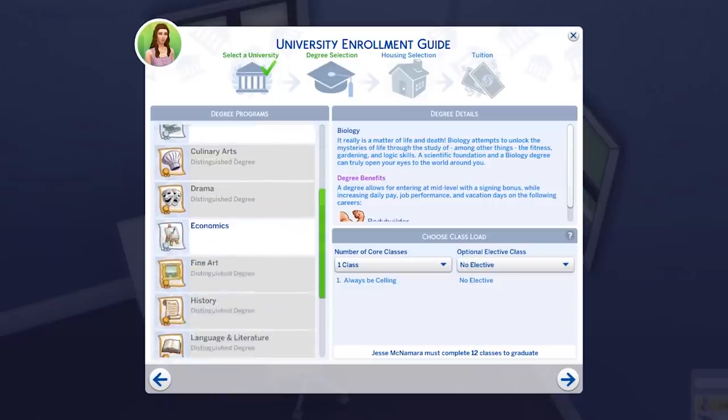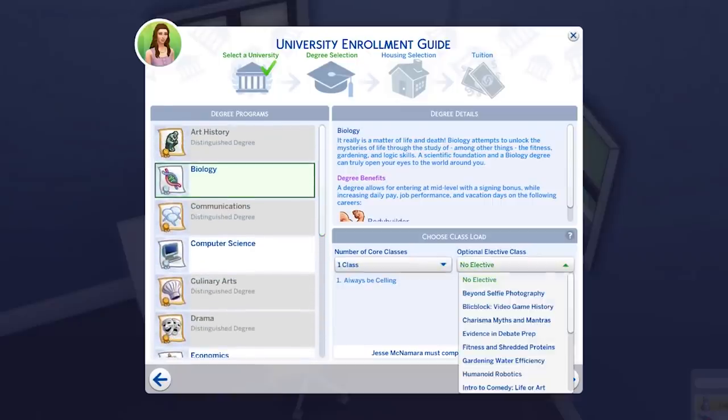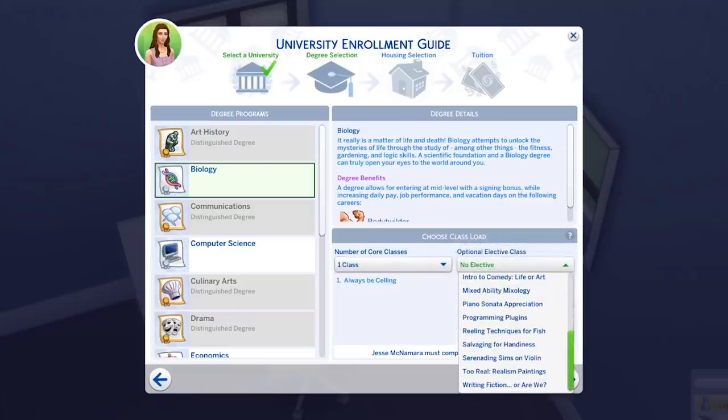Once you've chosen your course, you can choose four classes — a minimum of one core class and up to three electives, with a lot of electives to choose from. The variety of classes is a new and refreshing addition. You can also take out a student loan to cover costs, which I absolutely love — I just love mundane real-life things like debt.